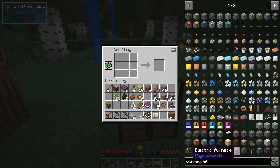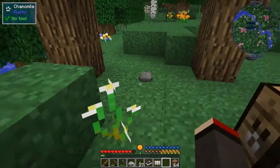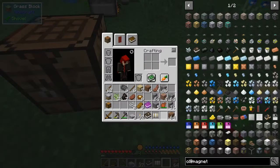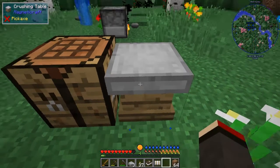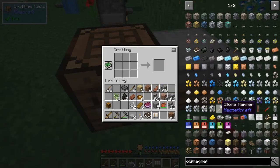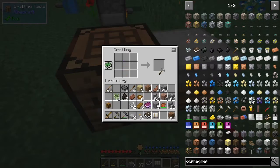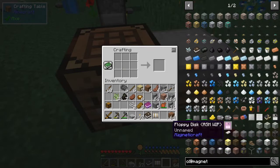What I want to do now is make the crushing table. We can put this down here. We also have to make a hammer — we've got a stone hammer and an iron one. I don't think we can make an iron hammer yet as that needs four iron pieces. We can make a stone hammer easily enough though, that's four pieces of cobblestone.